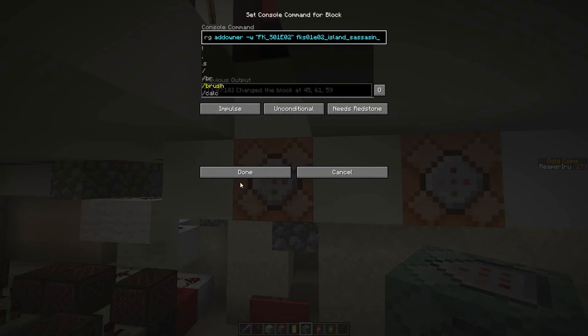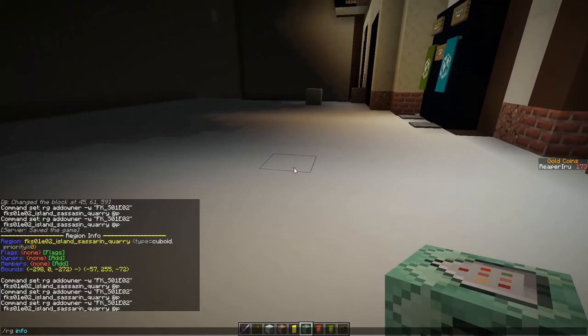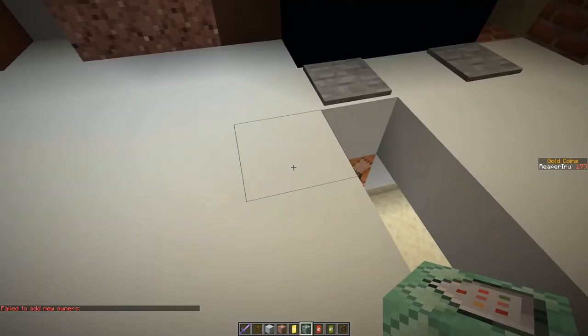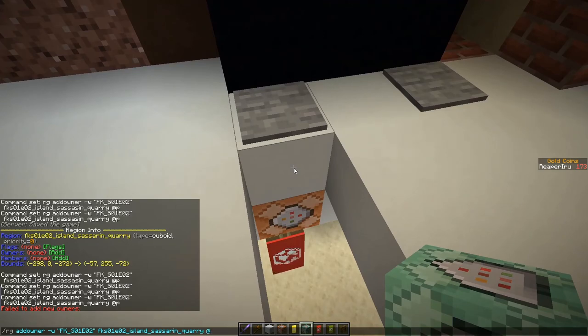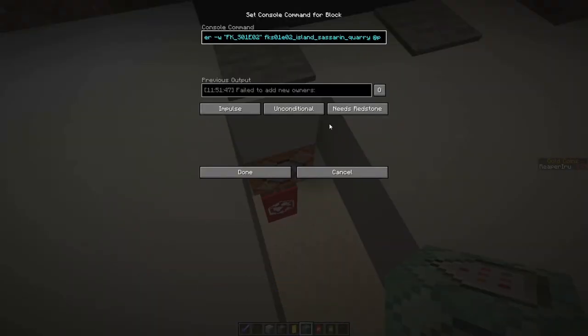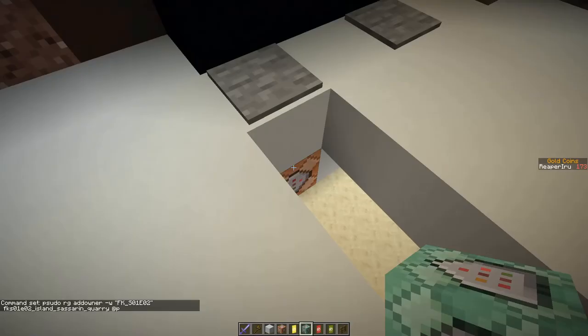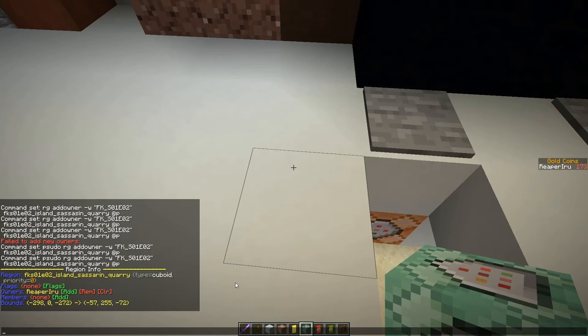There's one massive problem: if you step on the pressure plate you get 'fail to add new owners' because @p is not a valid player name — WorldGuard doesn't accept selector syntax. However, there's a fix: a plugin called Pseudo. If you prefix the same command with pseudo, Pseudo will translate @p, @s, @a, and @e into actual player names or arrays first, then output the command to Minecraft. With Pseudo, the command works perfectly — the player is added as an owner.